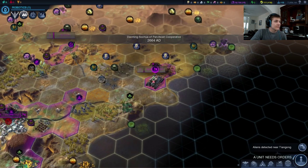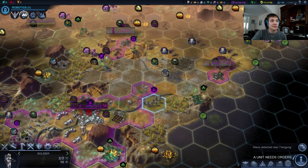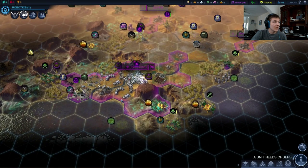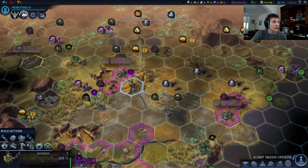This looks good! We have two cities settled by turn 64 — this is actually quite good. And we can just keep on bombarding these aliens. They've caused me so many issues. I built another road — I'd do that.